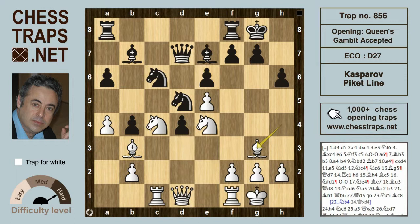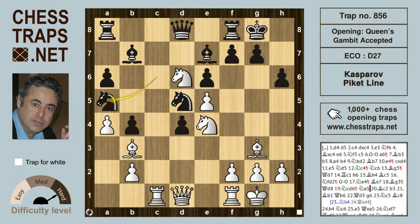Does white trade? No — white drops the bishop back to g3, which supports the pawn on e5. After queen d8, knight cd6 — the knight manages to jump in, hitting the bishop on b7. PK defended it with knight a5, perhaps threatening to exchange white's bishop on b3.